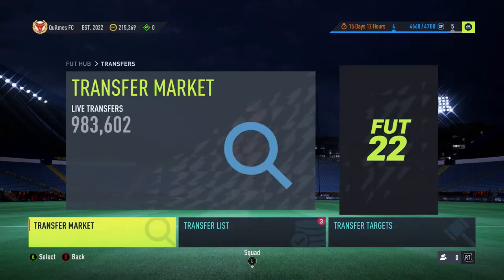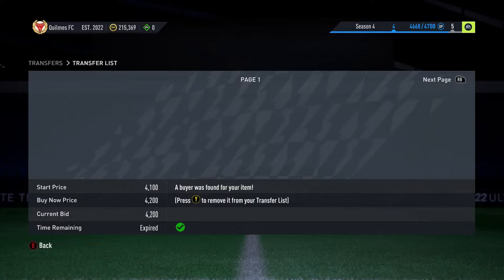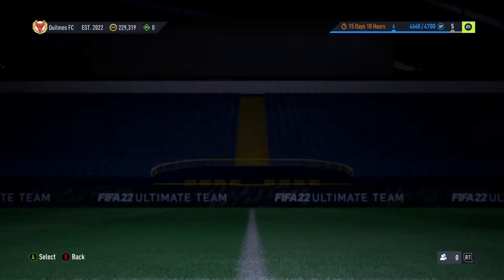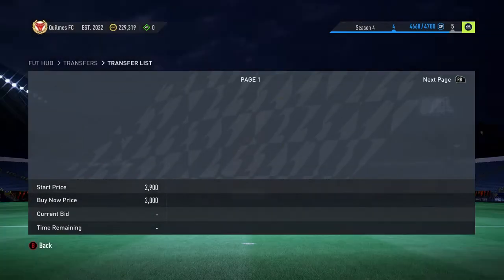Just over here you can see we have sold 3 items from the last episode. Guerrero, Pedri and Otavio all sold on. We come back here now and as you can see we have also gone through a ton of the ports and there are loads of players to go and re-list — going to list them all back up.